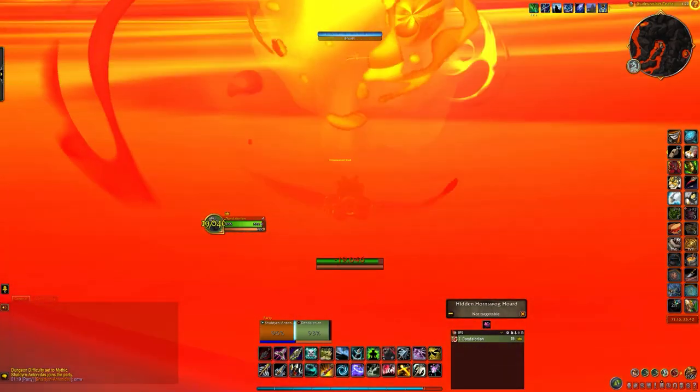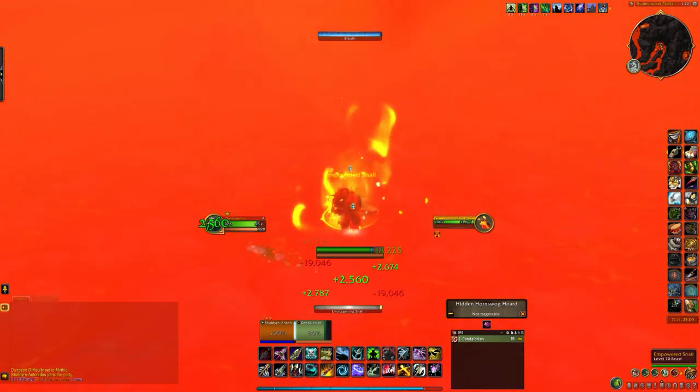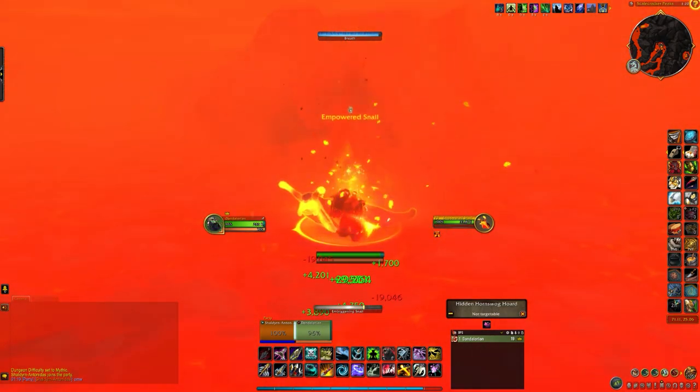Once you get to this magma pool, you swim to the bottom, and if you have the Empty Magma Shell, you simply click the slug down here. It will start channeling a spell called Embiggening Snail, which lasts around 20 seconds.